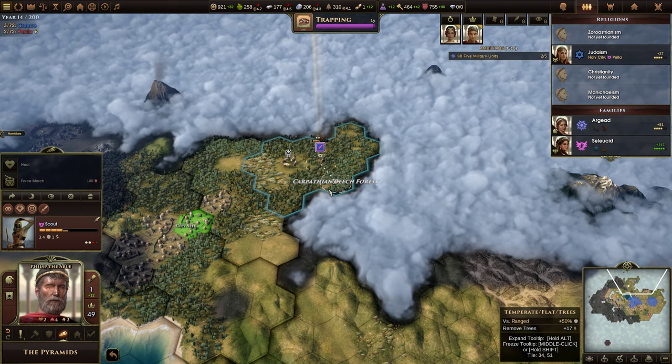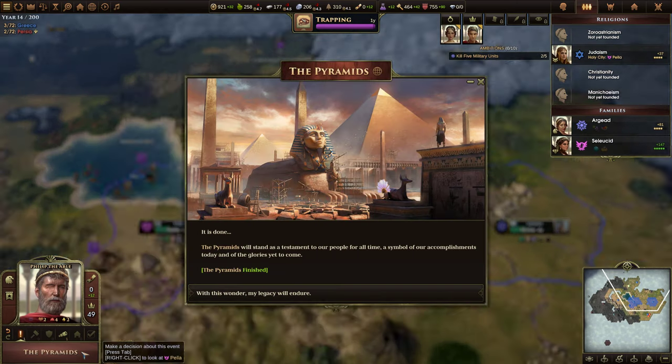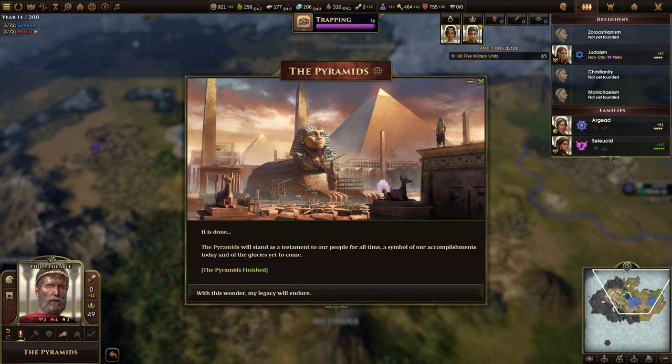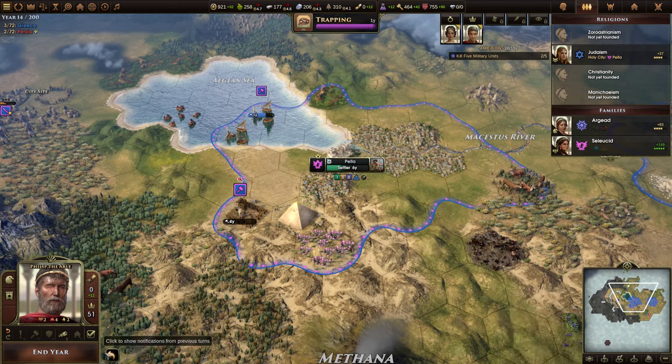We'll take that legitimacy and continue to explore. We need to bring that scout down to heal. The Pyramids — look at that sphinx! It is done. The Pyramids, built by Greece of course, makes sense. They will stand as a testament to our people for all time, a symbol of our accomplishments today and of the glories yet to come. Built a wonder! End year. Those additional orders are nice.